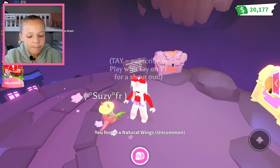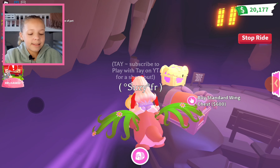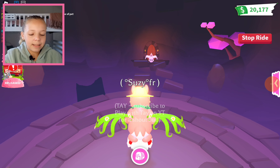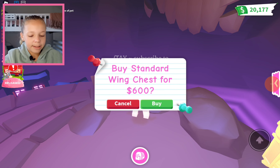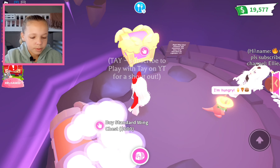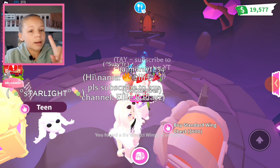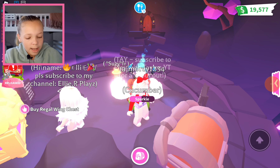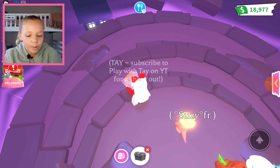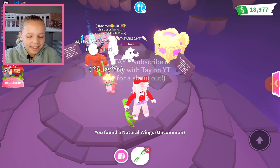Natural wings — I think we can buy a bit more. These natural wings are really pretty. Let's open another one. We got this one again. We're gonna buy one more, and I mean it this time — one more. Natural wings again, it's all right.